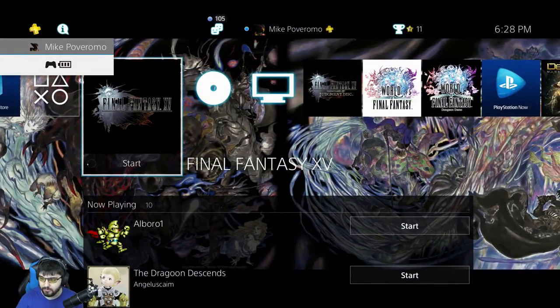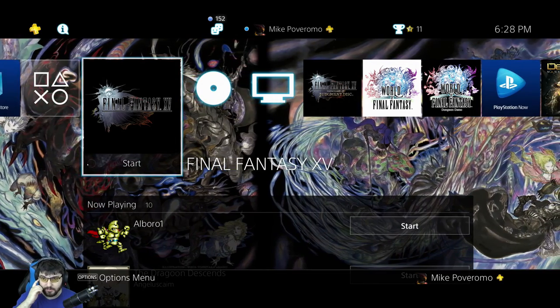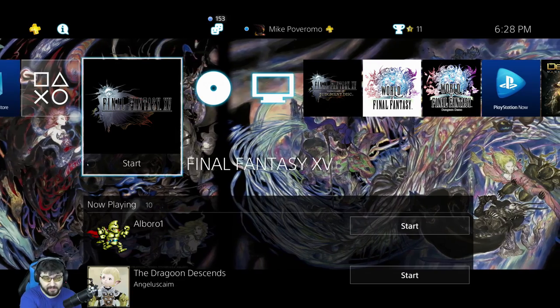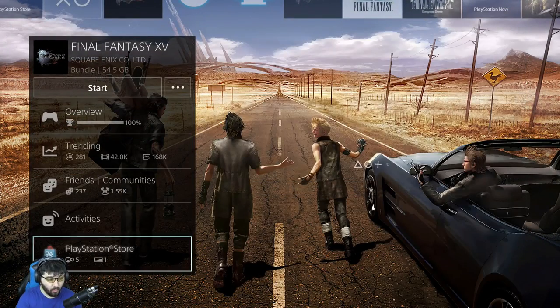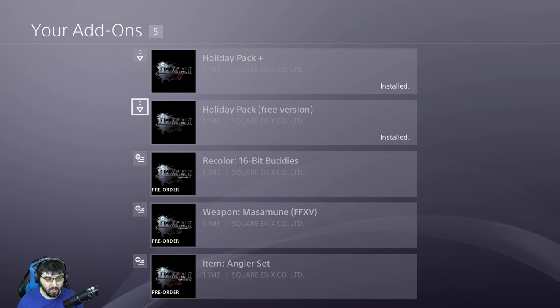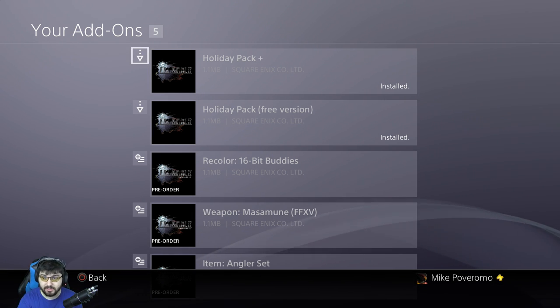So we're going to back out into the dashboard. Once you've got the update 1.03, and at this point Holiday Pack is out for everybody, so you don't have to worry about whether or not it's out in your region. Go to Final Fantasy XV on your dashboard and press down — it'll take you to this menu. Go all the way to where it says PlayStation Store, go to add-ons, and it'll give you the option to install the Holiday Pack and the Holiday Pack Plus. Once this little part says installed right here, you're good to go. Restart Final Fantasy XV, and when you load up your save file, the items should be in your inventory.